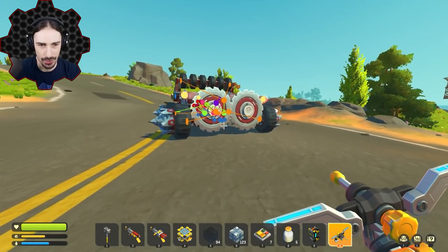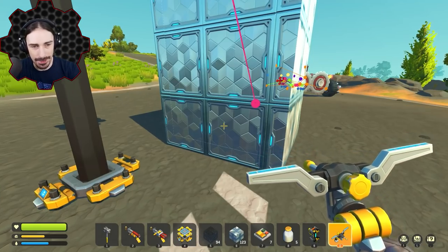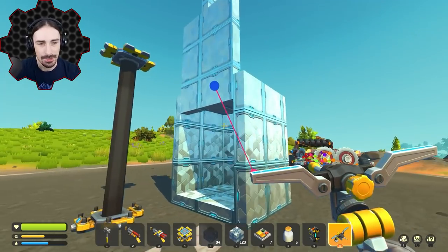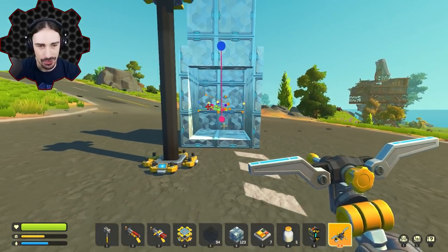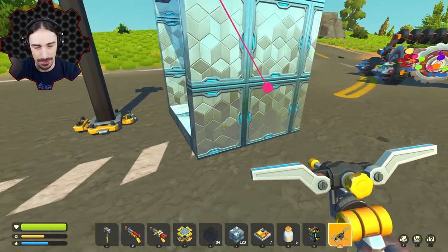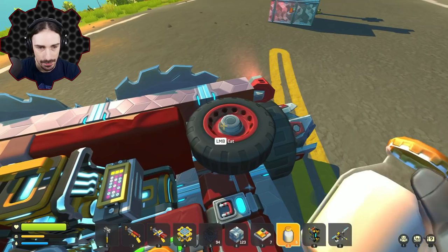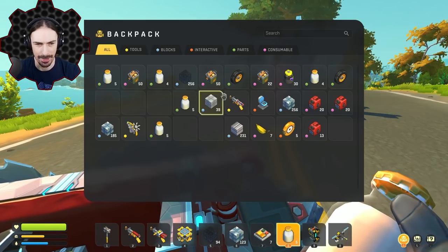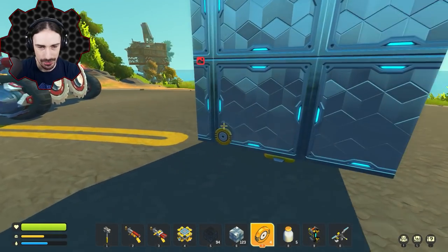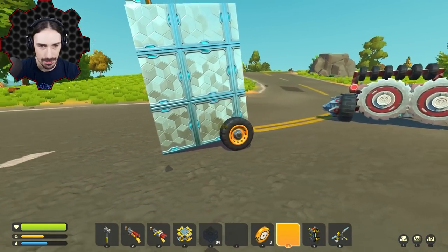I need to make this thing mobile so I can transport it on my vehicle kind of like a trailer. Other bots were melee based so we could actually lead them into the cage, but this time they're ranged so we have to bring the cage to them. I only needed two wheels - I came prepared with spare wheels and bearings. I'll put wheels on this side hoping it can drag along the ground a little bit.